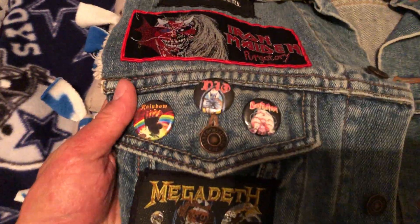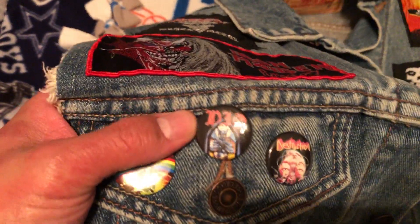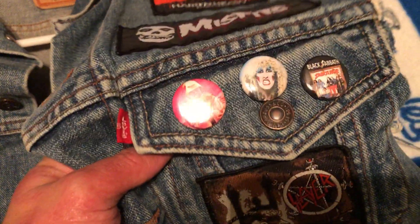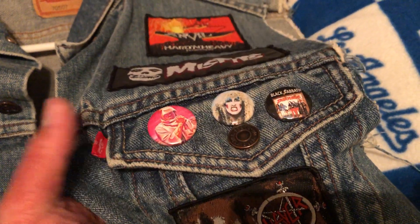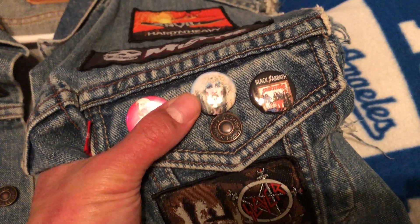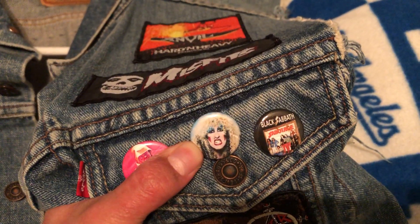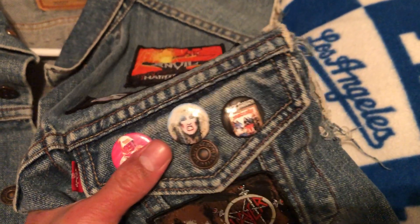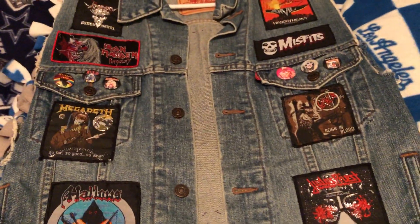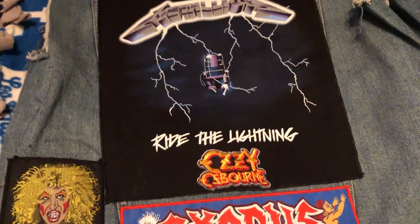Up here is all the same. I put buttons on the little pocket here, so I have Rainbow Rising, Dream Evil, Destruction's Release from Agony. And then I have Death Leprosy, my Dee Snider pin — this reminds me of the music video for 'We're Not Gonna Take It' where the dad gets mad at the son for having a Twisted Sister pin on his shirt. And then Black Sabbath Sabotage. That's the front.